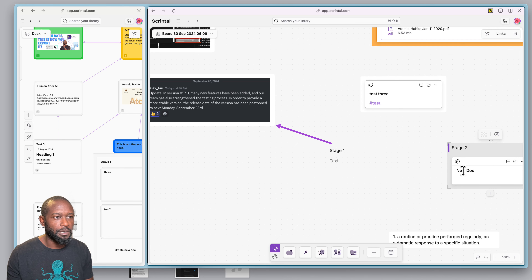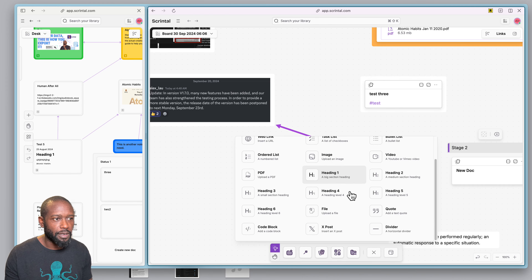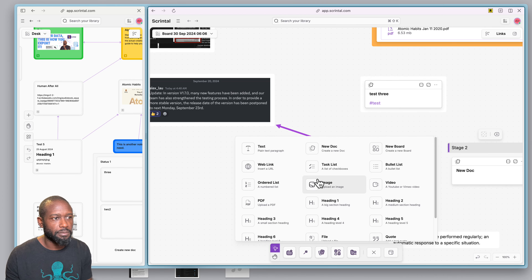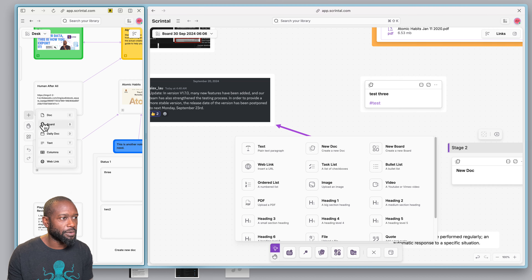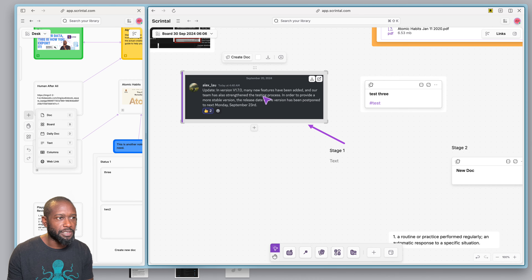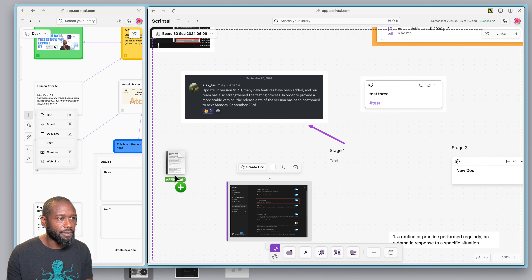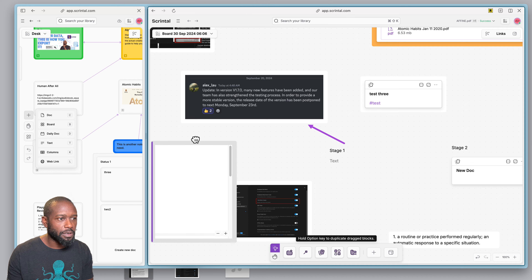Some other new things: I went through and showed all the different items that can be put on the board. Before, you could not do most of this — you could only put another board, a dock type, or regular text. Now if I want, I can put images directly on the board. I can drag an image off my desktop and it places that image on there. Also a PDF — I can drop that directly on the board.